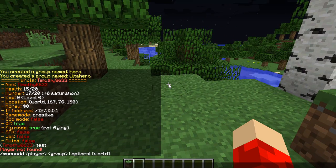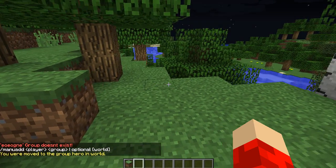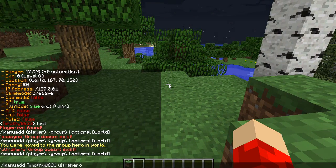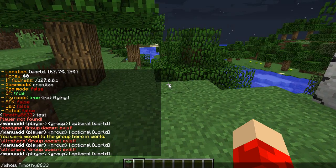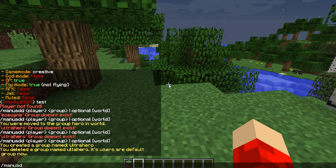So basically, as you can see right there — manu add. Also, if you have different worlds, like if you want to make them in the nether, you would do manu. So I will just do manu add, fix it, hero. So for now I'm a hero. Then you could just do Ultra Hero. I spelled Ultra Hero wrong. Mangdel, which is also a command, lets you remove a group. So manu add, TimothyFitz63, Ultra Hero — now I'm an Ultra Hero.